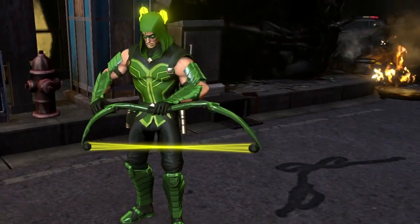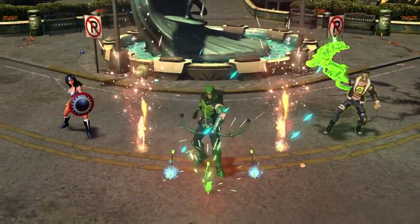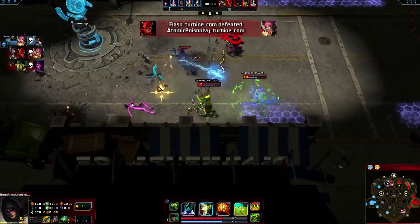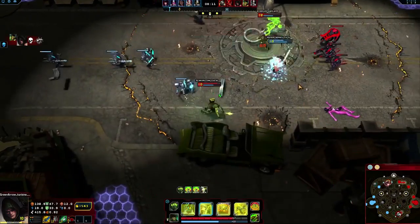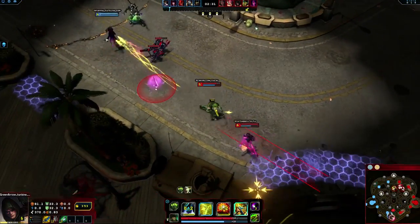Marooned on a desert island, Queen honed his bow skills to survive, pledging his life to making things right and donning the mantle of Green Arrow. Green Arrow is an adaptable marksman capable of devastating damage and elusive maneuvers, and can switch between three stances that enhance mobility and ranged attacks.